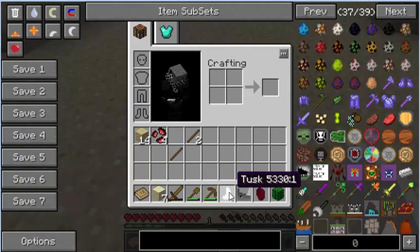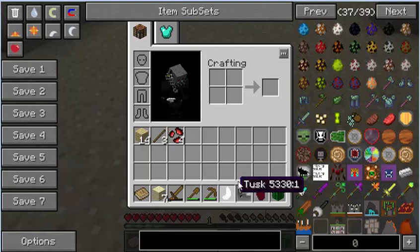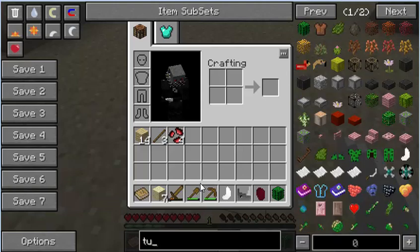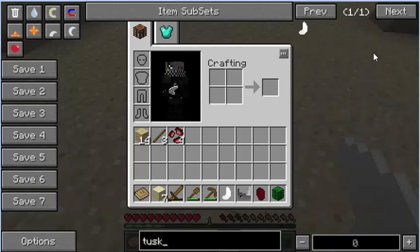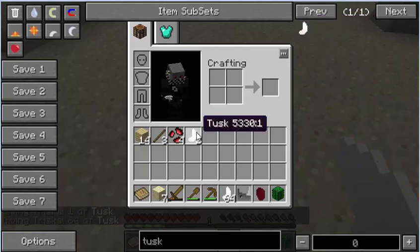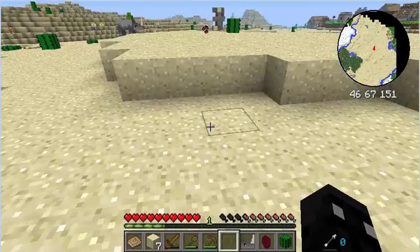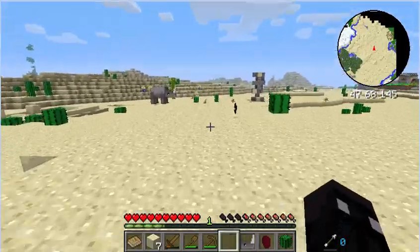I have a tusk. Can I do anything with a tusk? Let's see. Tusk — not tersk, tusk. Stop with the tersk. Did not mean or realize that I had that on. Okay, we'll get rid of that. Gotta be careful with that.